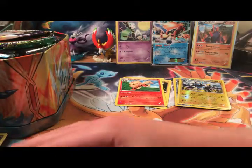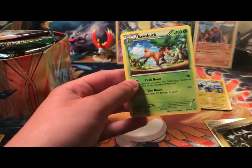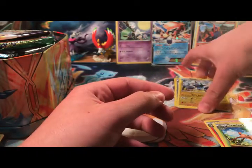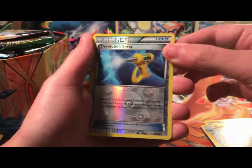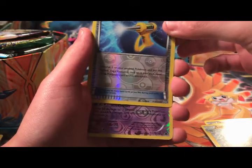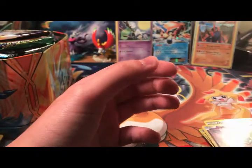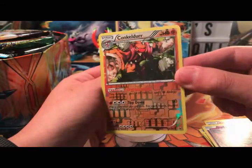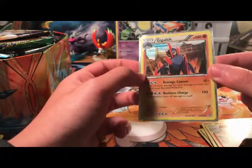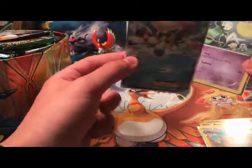I'm just going to do a quick recap of what we pulled. In the rare column: an Arcanine non-holographic, a Zebstrika non-holographic, and a Sawsbuck non-holographic. In the reverse category: a Luxio uncommon reverse holographic, a Devolution Spray reverse holographic uncommon, and a Sigilyph uncommon reverse. And the two best cards we pulled: a Kingdra reverse rare, and a Gigalith Holo — line holo — that is a nice card. And once again, our two promos: a Meloetta and a Keldeo EX.